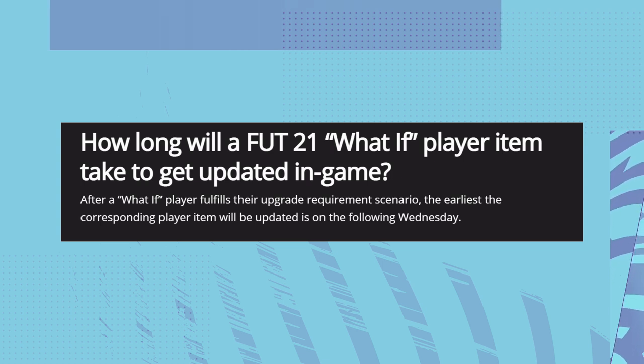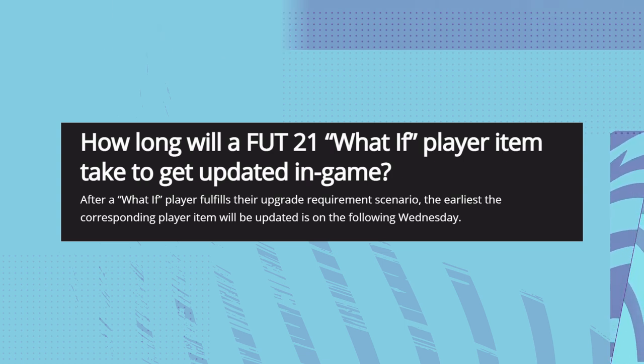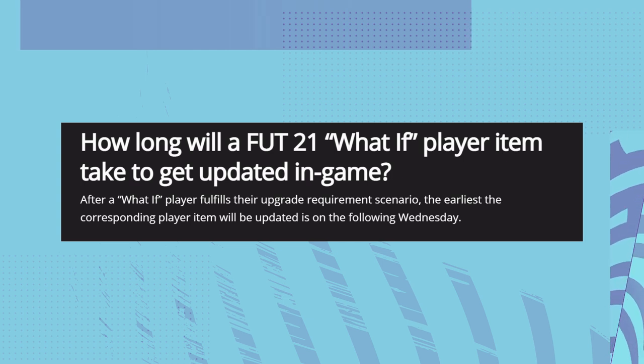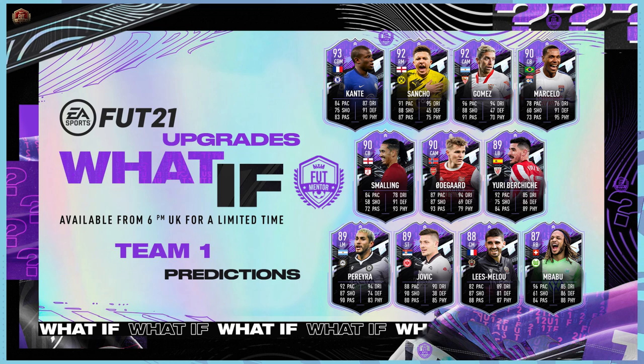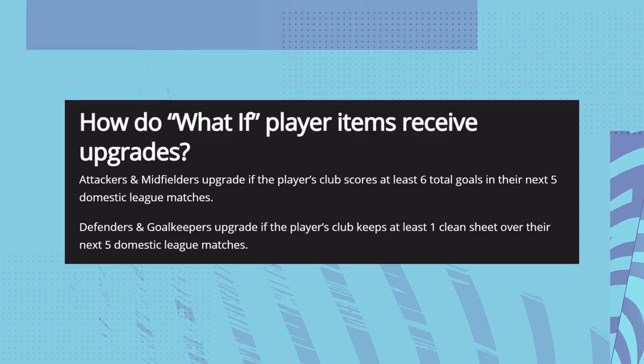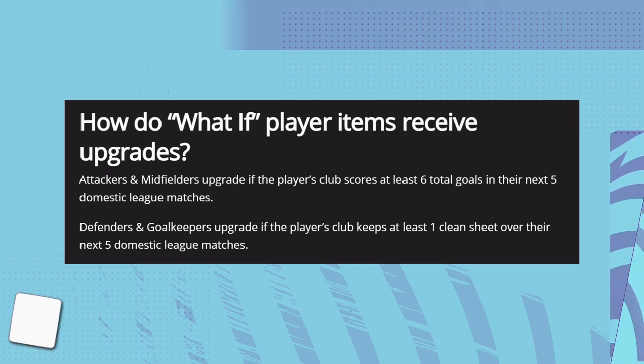Even if the criteria was fulfilled right now, we'd still have to wait until the following Wednesday for the upgrade to happen. Most games are played on the weekend, so we'll be waiting a few days. This works the same way as headliners — EA Sports makes the job easier for themselves by processing all upgrades every Wednesday, checking who fulfilled the criteria. Keep that in mind when trading and looking at price fluctuations. For attackers and midfielders — including CDMs — the requirement is at least six total goals in their next five domestic league matches.